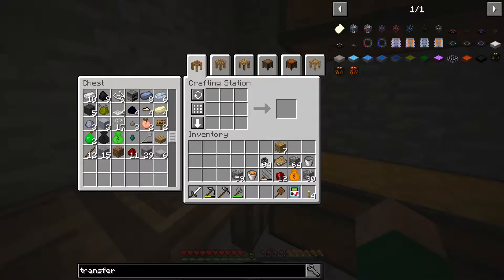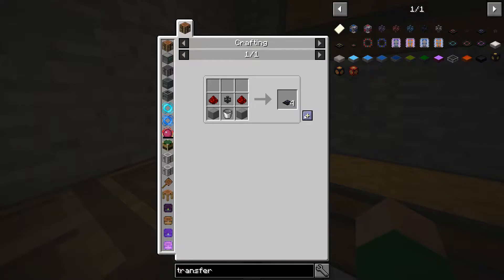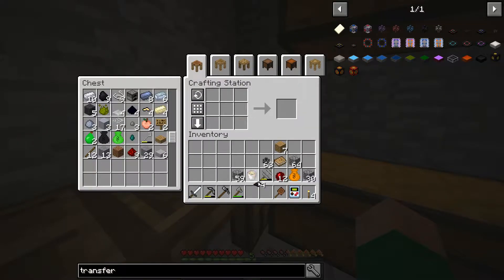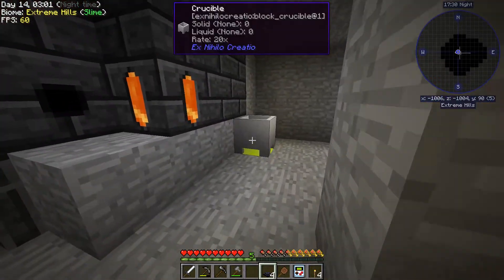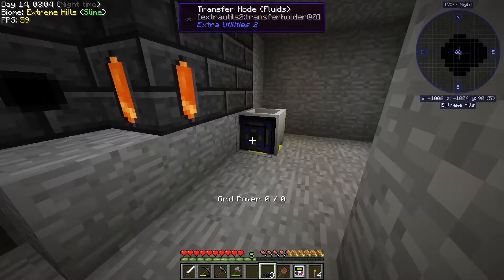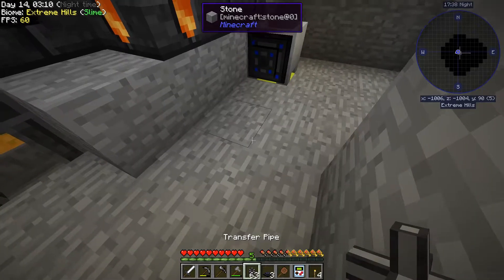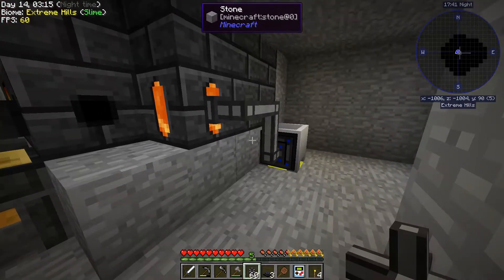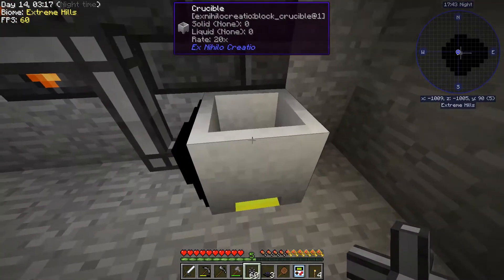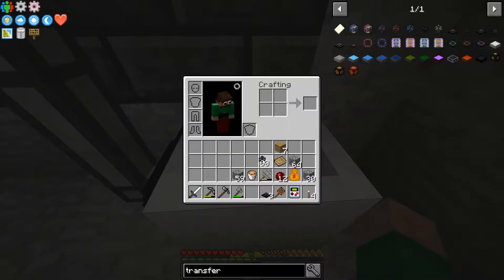We're going to make some transfer pipes, which are an easy way to move stuff around. And then we're going to make fluid transport nodes. I can then pull lava out of this into the smeltery automatically.